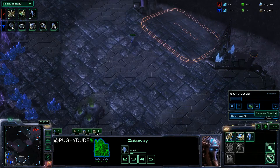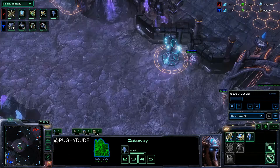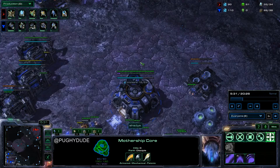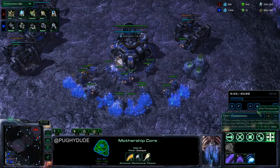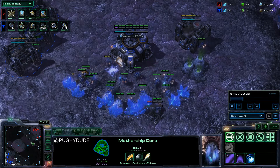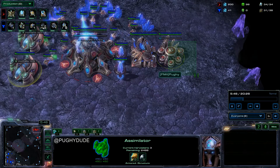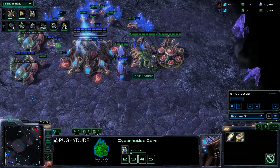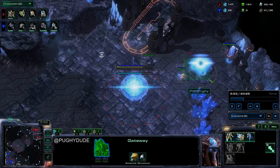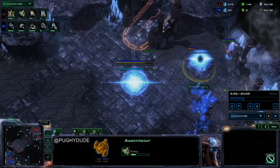No build is perfect — sometimes I build the Nexus first before the stalker, which is actually fine. The stalker can be chrono-boosted and they're fast, while the mothership core is really slow so it will get there in time. We're up to 34 supply now — this is when I pretty much stop writing build orders. This is when you take your second gas and start your warp gate. You can then go for either a sentry or a robo — that's personal preference. Sometimes my gas is a bit starved if I didn't get the second gas geyser straight away.